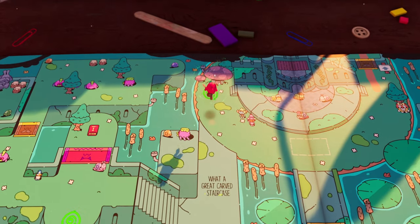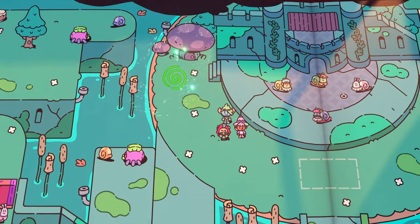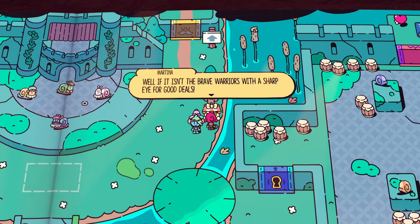Head back to the town with the snails, enter the portal, and head over to the right. Talk to Martina and you'll be able to buy the scroll from her.